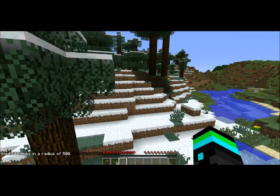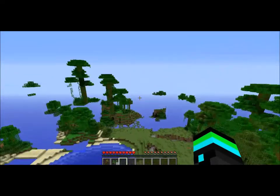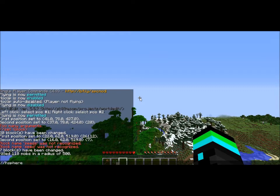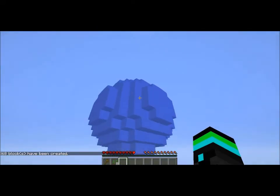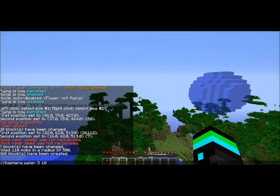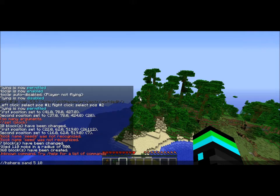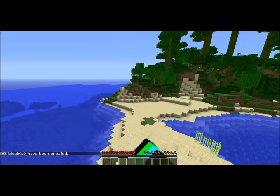One more thing — you can do /butcher with a 500 block radius to kill every single evil mob within a 500-by-500 sphere. Those creepers and skeletons are now gone. Also with WorldEdit, I'm making an hsphere of water with a radius of 5 and 10 — now I have a floating ball of water in the sky that nothing can break because it's made out of water. We can also try it with sand — it still has to be hsphere but with sand instead of water. The sand kind of falls and makes a really cool pattern though.